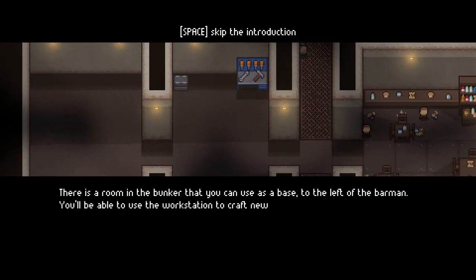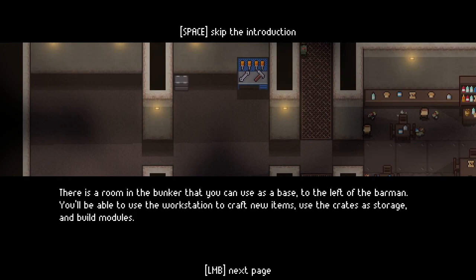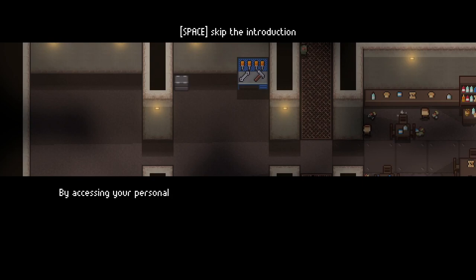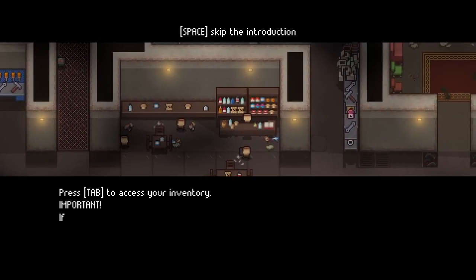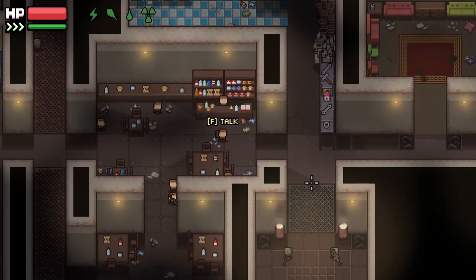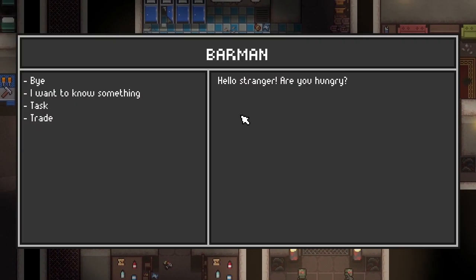This room in the bunker you can use as a base. There's a little crafting bench up there and we can also build other things eventually - beds, more storage, that sort of thing. We've got a personal device, a bit like a Pip-Boy, which we can use. Let's talk to the barman straight away. He's got a bunch of stuff you can ask about the events that led up to this.